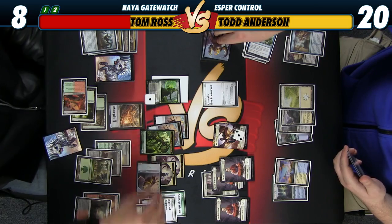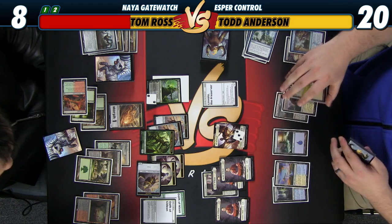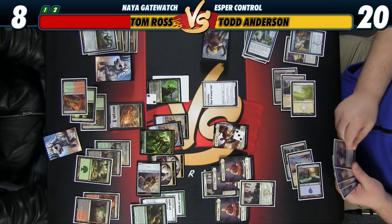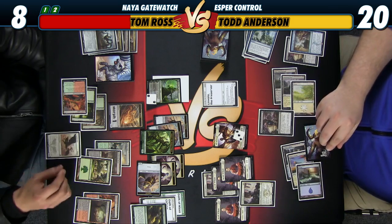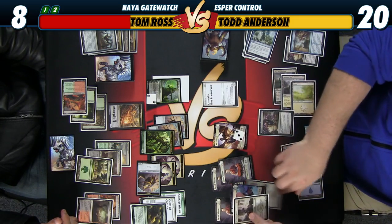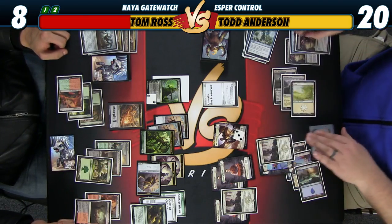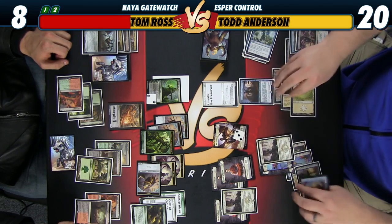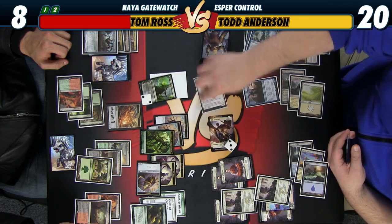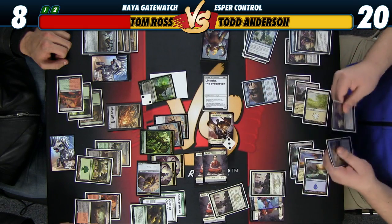Wait a second — I don't think it has the extra loyalty on it. Oh yeah, I think you're right. When the Planeswalker your control enters the battlefield with an additional loyalty counter — that's from Oath of Gideon. I'm going to tap all six manas, play a Mentor, play a Duress. I got a Wingmate Roc. So I ran out of Jacob Wilson tokens so we're going to use Penguin Monks. These two have summoning sickness. Attack with these and these. Those are twos — not threes, twos.